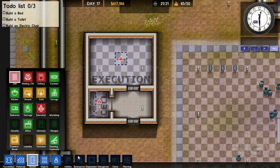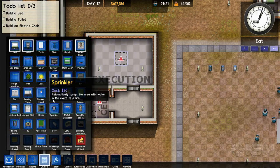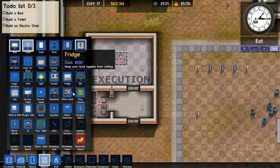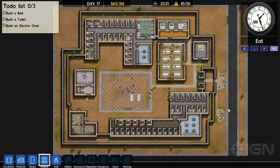Ladies and gentlemen, thank you so much for joining us in another Prison Architect Let's Play on IGN. I'm Greg Miller — GameOverGreggy. This is Justin Davis — Error Justin. We're going to take a break and get ready for this E3 conference. Let us know what you thought of this Let's Play. Talk in the comments. What do you think of Prison Architect? Share it with your friends, and then come back to IGN every gosh darn day. Beyond.